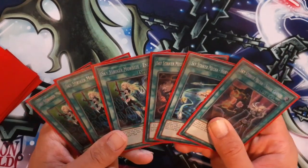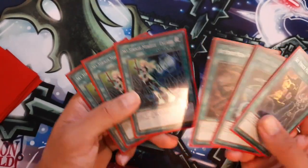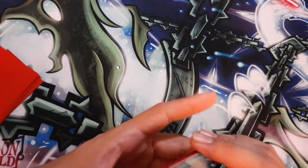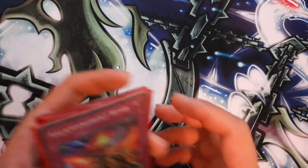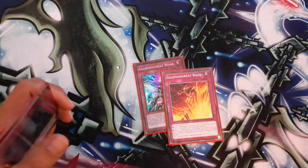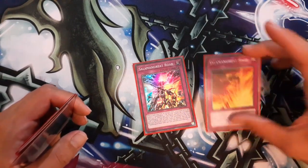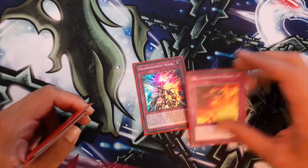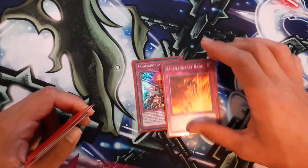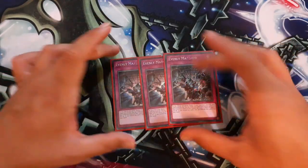The fact that I'm playing this with Salamangreat feels weird, but I made it work and it's been working. I like playing Skystrikers and I like playing Salamangreat, so I wanted to combine them. For traps, I play 1 Roar and 1 Rage. I don't play Pot of Desires, so I'm not worried about banishing off my own effects. I usually always go into the second Sunlight Wolf to set it or use Falco.